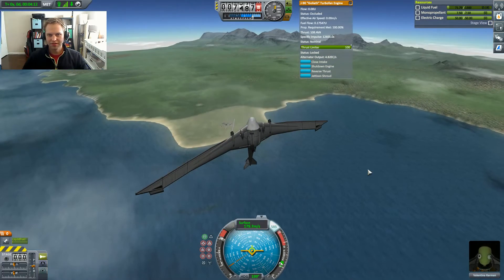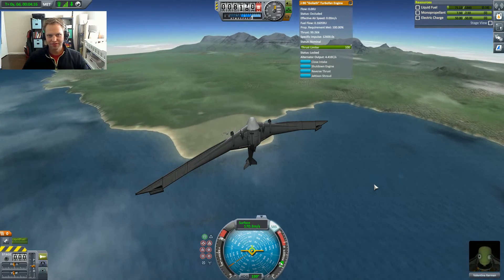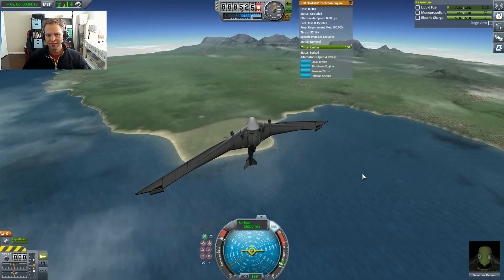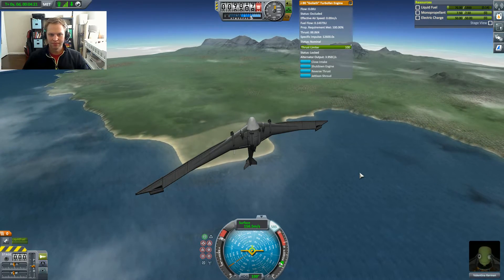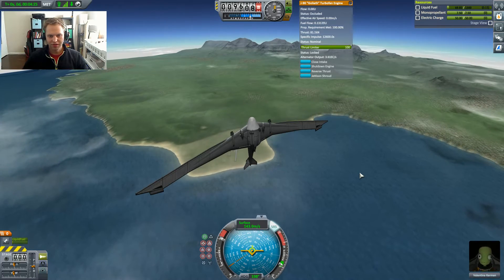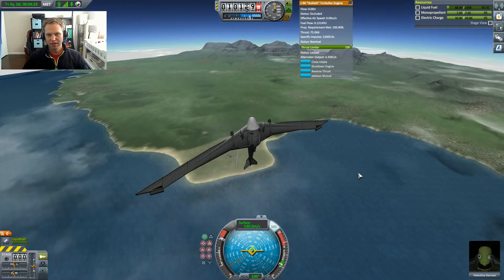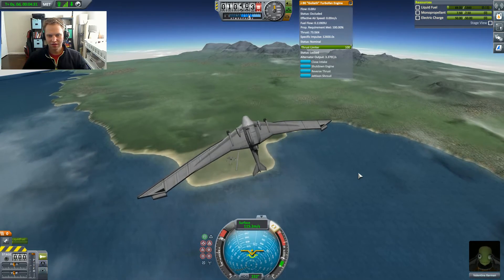The thrust is dropping at 7,000 meters, so we are basically doing a vertical climb. Let's see if we can get to 10,000 meters. I think we will easily be able to do it, and then I will take this thing back for a landing. We made it easily. Turning back — you can see the air is a little bit thinner up here.